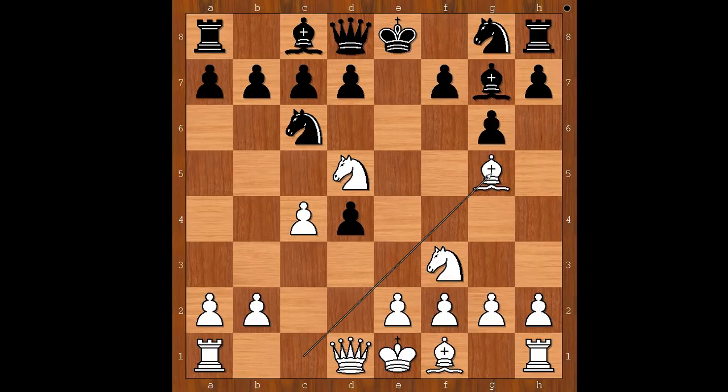White to move. Bishop to g5, attacking the queen. Ng to e7 — not to f6, but to e7. White to move. This is the critical position of the game.